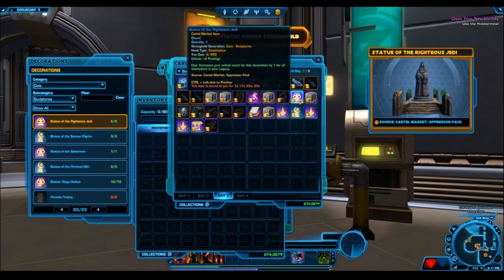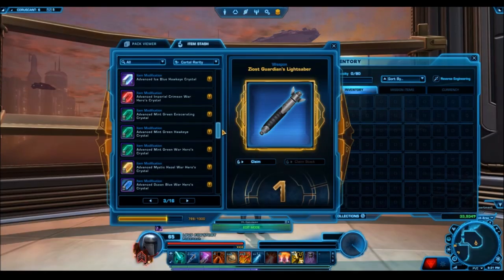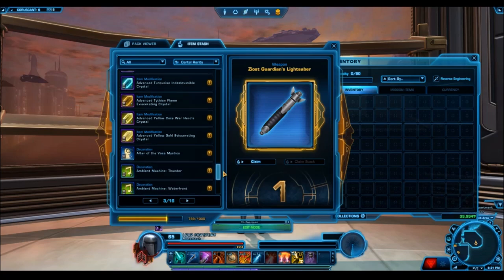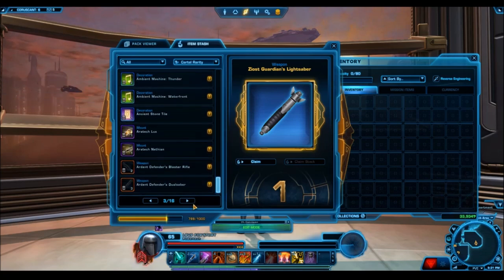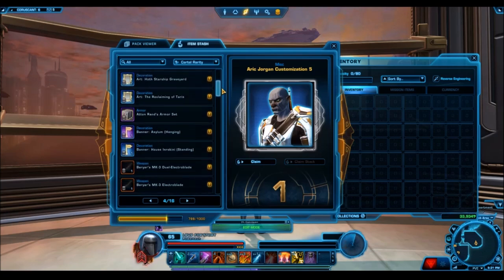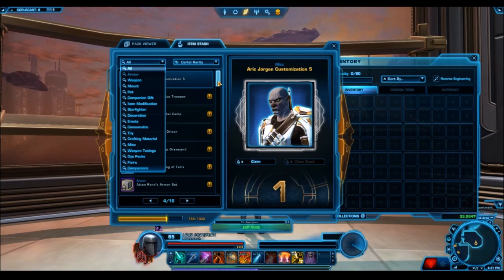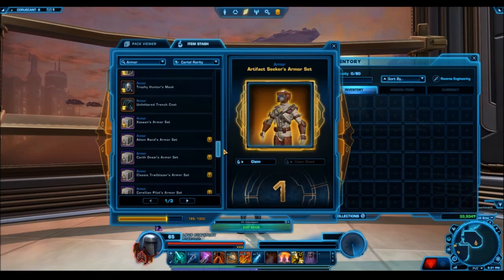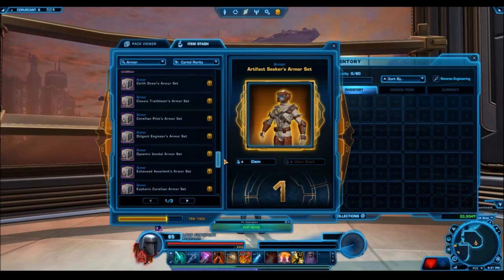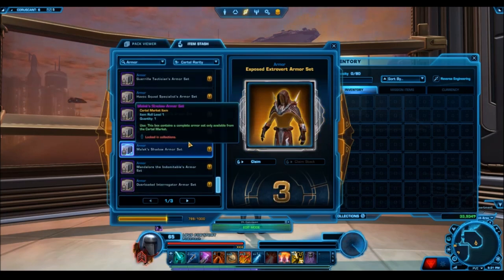With regards to the silver items, they were quite a nice host of very expensive, highly sought-after rare silver items. Just to name a few — a lot of the decorations were very nice and high value. There were also some really nice armor sets like Jirail's armor set or the Exposed Extrovert's armor set. We also got jet packs. A lot of the silver items were good. Of course there's a lot of junk associated with that too, but the Exposed Extrovert's armor set, for example, is something that sells for a lot on the GTN.